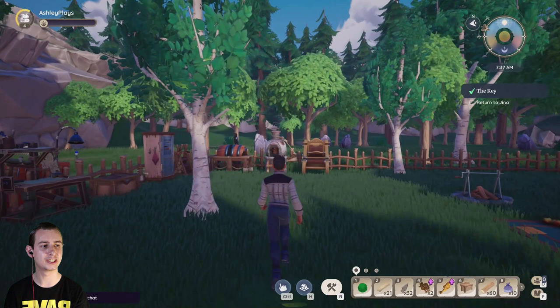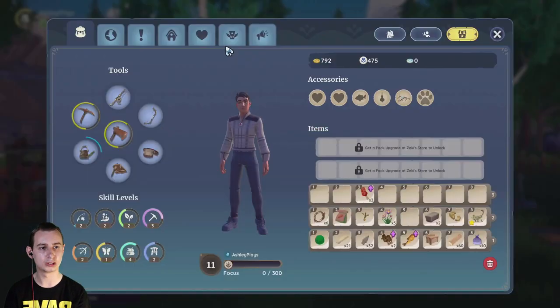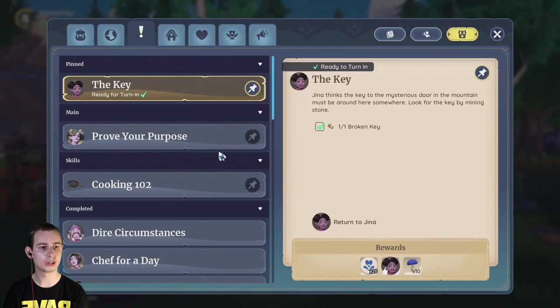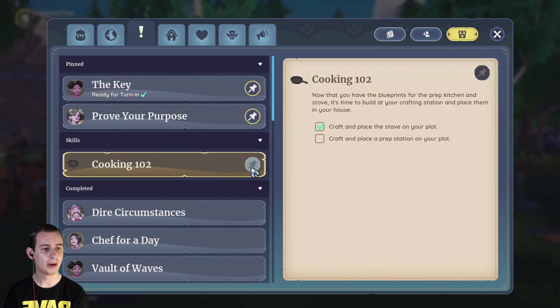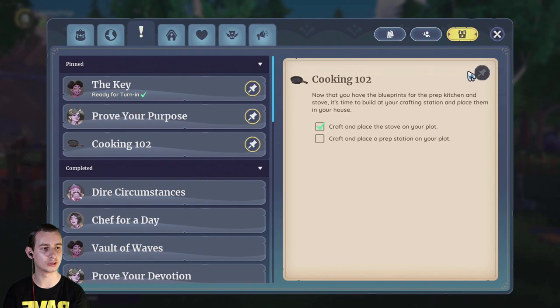So now we've got a broken key for Return of Gina. We've also got to Prove Your Purpose, which is to reach level 5 on any skill. We also need to try and place the prep center on our plot.